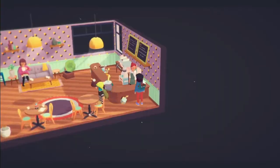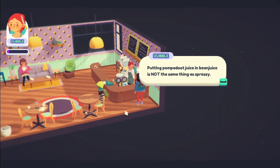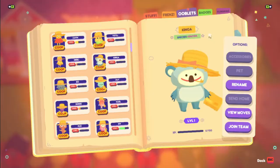Another thing they've added is easier access to talk to Durable. It used to be I'd have to go all the way around the corner, but they've added a cute little section just so we can talk to her.